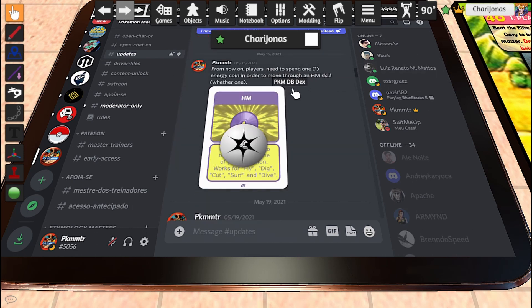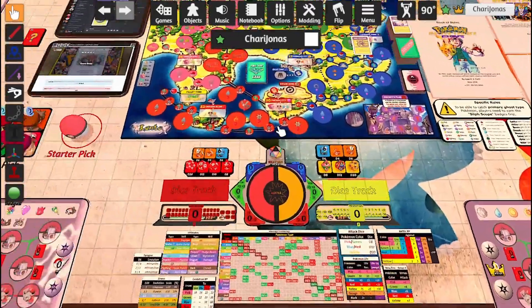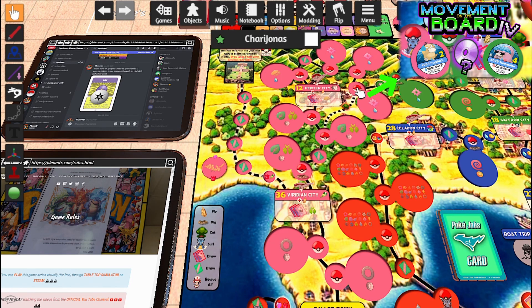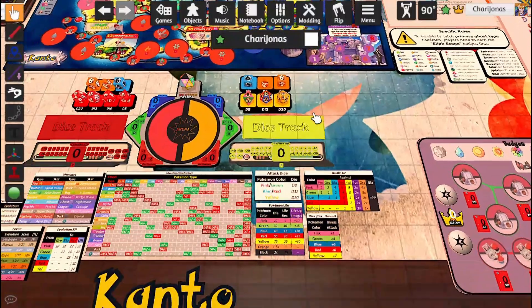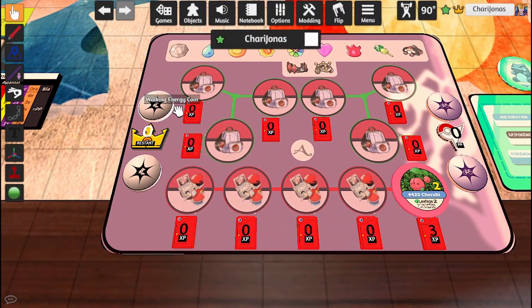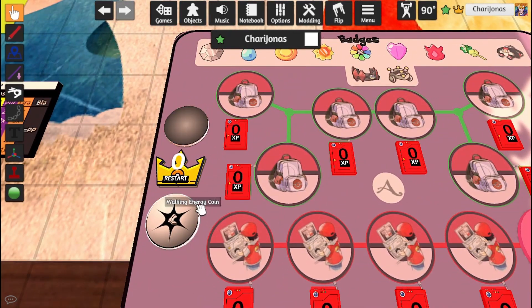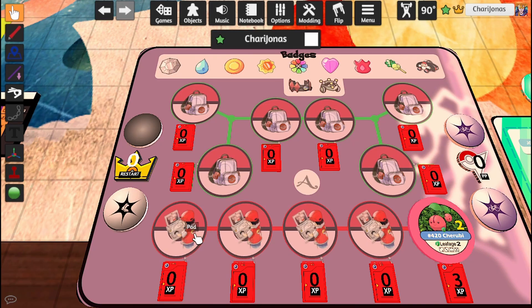From now on, players need to spend one energy coin in order to move through an ATM skill. So every time you use an ATM — and by the way, if you know nothing about ATMs, I've already explained everything about them and how to use them in a different playlist, and I'm also going to be leaving the video up in the cards — every time you use an ATM, you must flip an energy coin. Which means that if you have no coins to flip, even if you have an active Pokémon with an ATM, it won't be possible for you to use it.